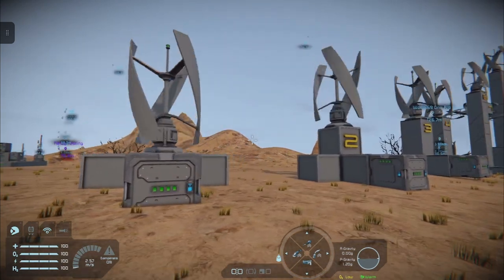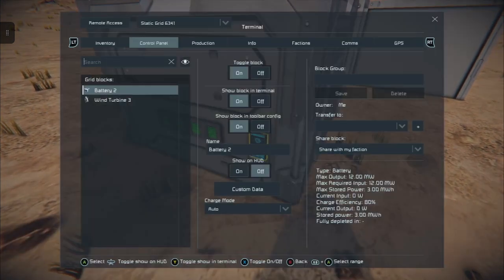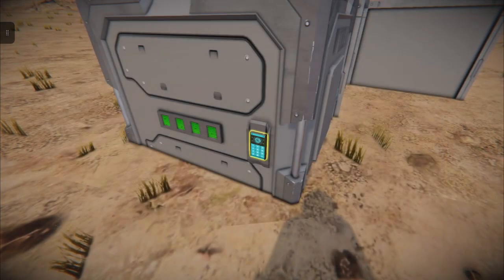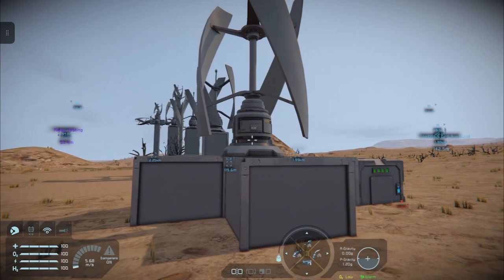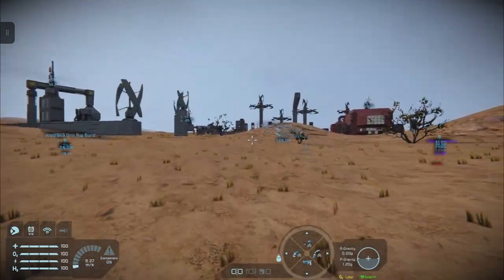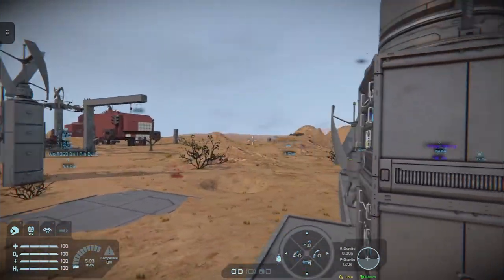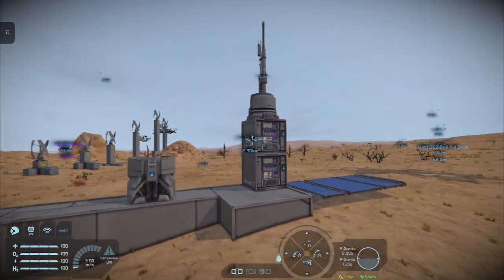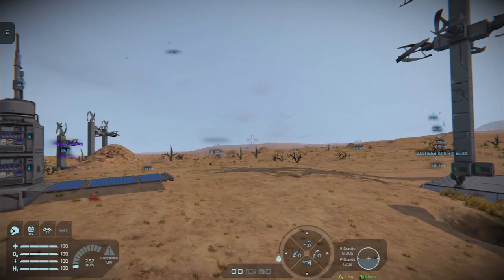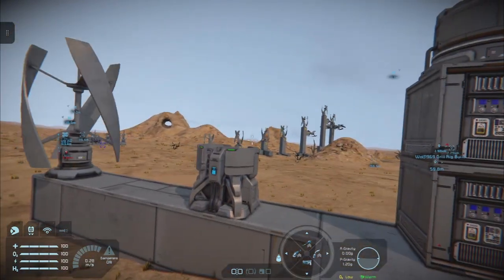This demonstration gives you an idea of the different types of output you'll get from a wind turbine. There's nothing wrong, if you've got a really low powered system, with using one wind turbine. In fact, you can use one wind turbine to power a little light system that turns the lights on and off.